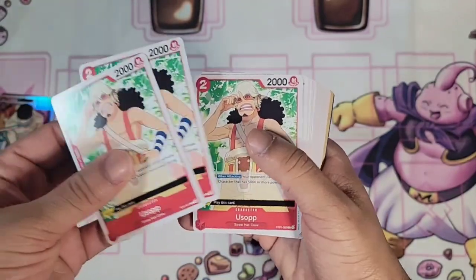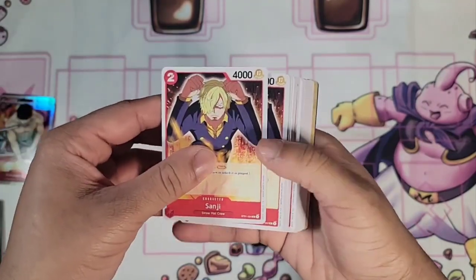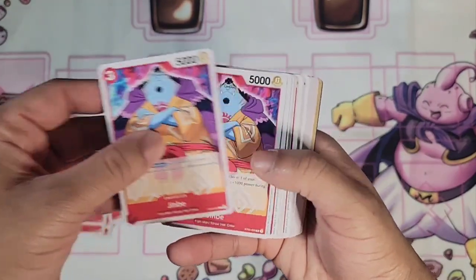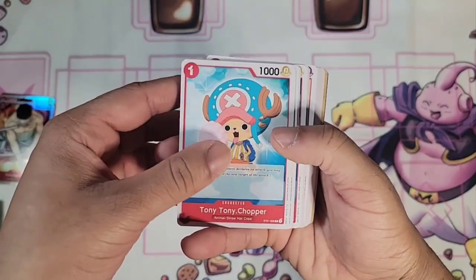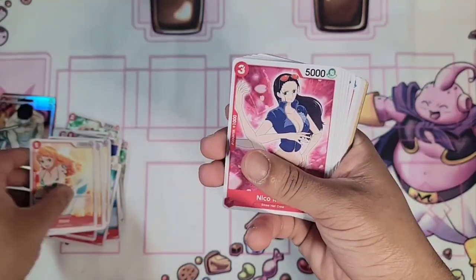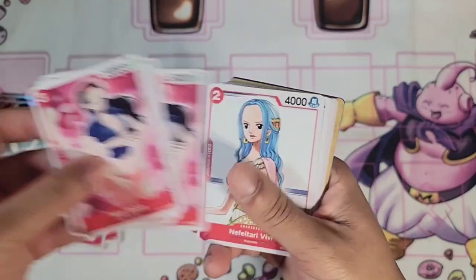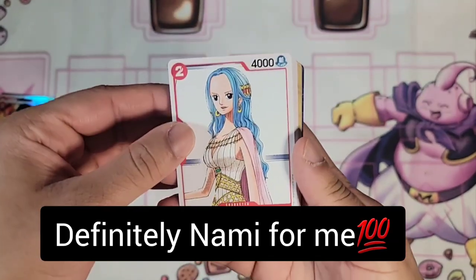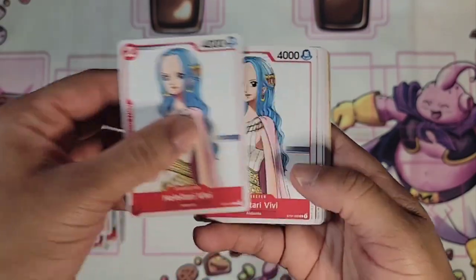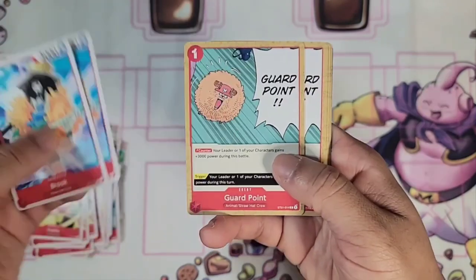We have Usopp — a lot of these are doubles or triples, four copies. We have Karu — everyone's favorite duck, let's go. We have Sanji. We have Jimbe — finally. We have Tony Tony Chopper — Chopper is goated, guys. We have Nami — I can already see this card game being all about the waifus, completely maxed out. We have Nico Robin of course. Are you guys a Nico Robin fan or a Nami fan, let me know. We have Nefertari Vivi — I just say Vivi, I never say the first name.